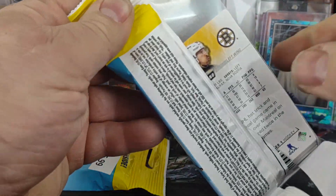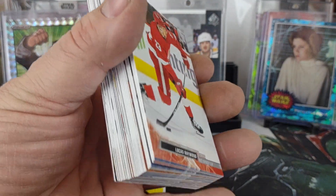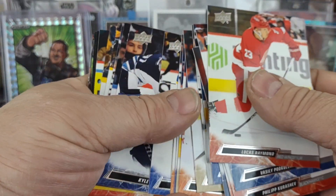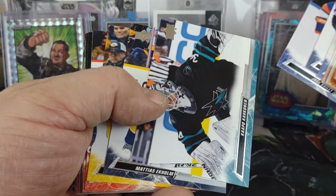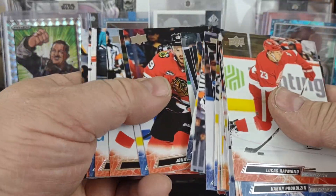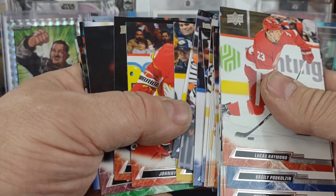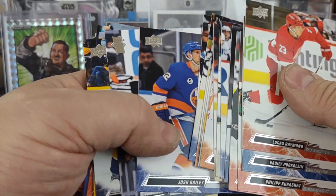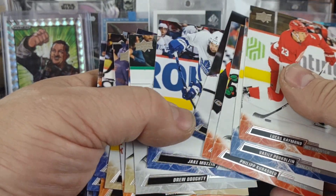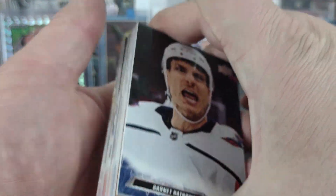Six bucks a fat pack — I don't need any more Series One because I've basically got the set, but we'll just go through and see. Looks like just a pure base pack if I was to guess. Yep, just a straight base pack, and then there's that fellow for the Capitals.